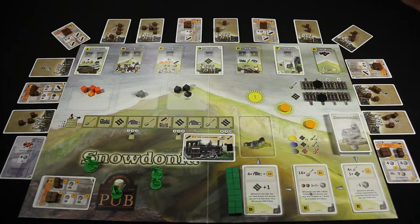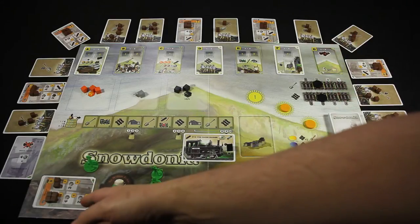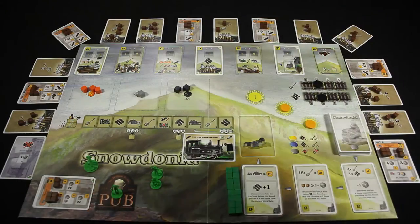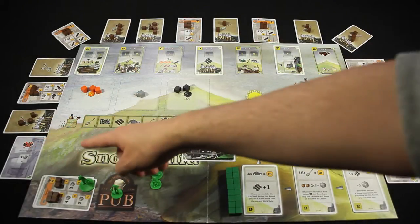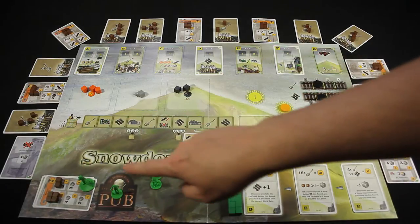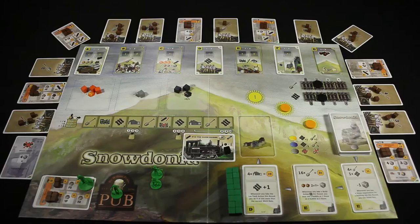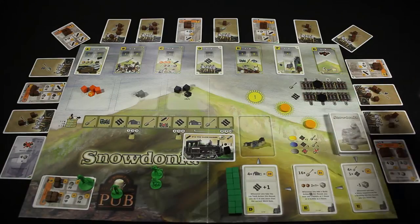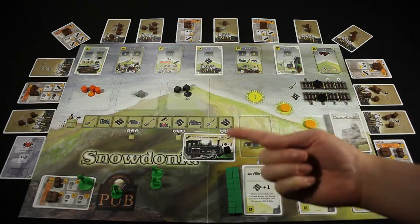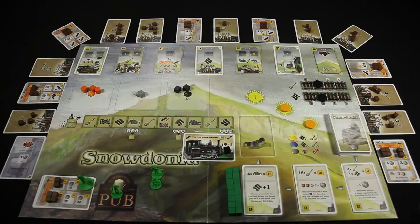It's basically the original base game, where you start at this station here, work your way around the mountain, and get to the top. Surveyor movement is a little bit different. There's a bridge right here called the Britannia Bridge, and your surveyor is not allowed to move past it until it has been completed. The end game is the same as in the base scenario - whenever this last track card is flipped over, or whenever the last ownership marker has been used, the game ends. Whoever has the most points wins.